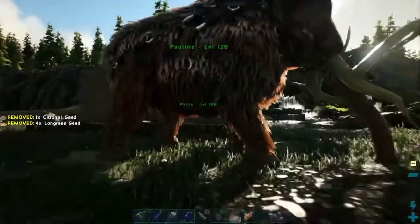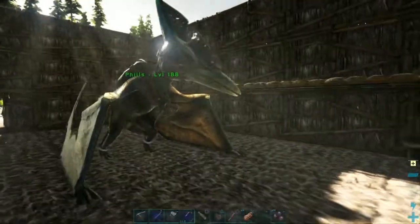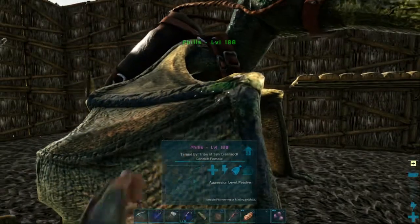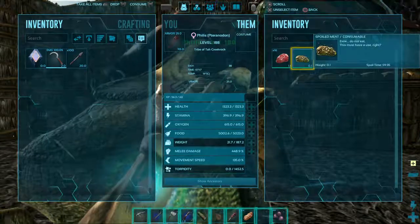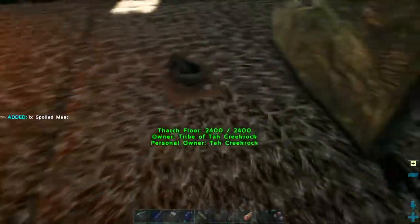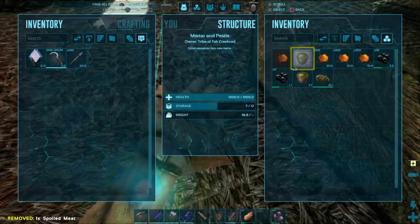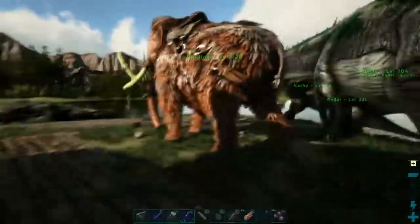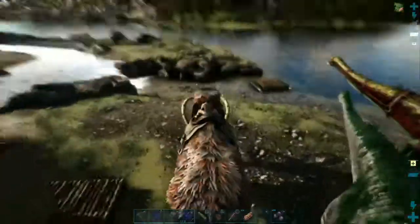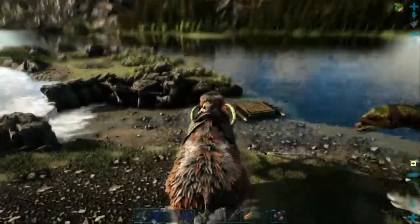I basically got enough berries for everything here so I can probably dump some of those. I did get me a pteranodon again so I could fly once more. Pretty short on meat though, probably need to do a meat run at some point. Not sure how I'm going to do that — I don't have any carnivores, though I guess the pteranodon is a carnivore. But I think I'm just going to do some wood farming right now.